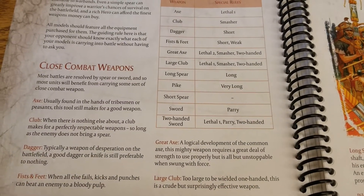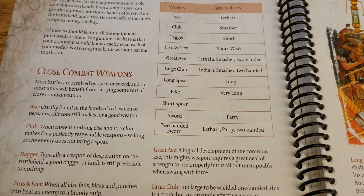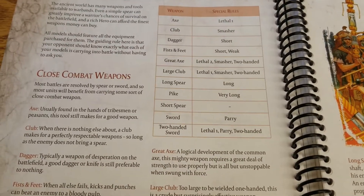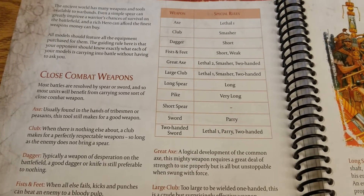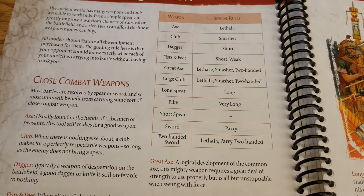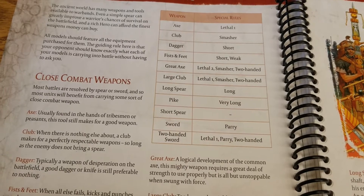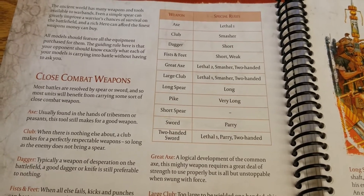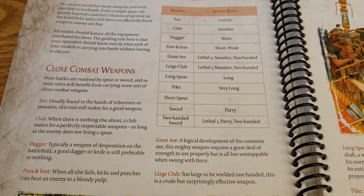Daggers seem like one of the worst possible weapons. I just don't know why anyone would want to spend the points on them unless you're really strapped for points and can't afford better weapons. It's typically a weapon of desperation — still better than nothing, but not by much. It also has the Short special rule, which gives you another penalty to hit. So really, skip daggers unless there is no other option.